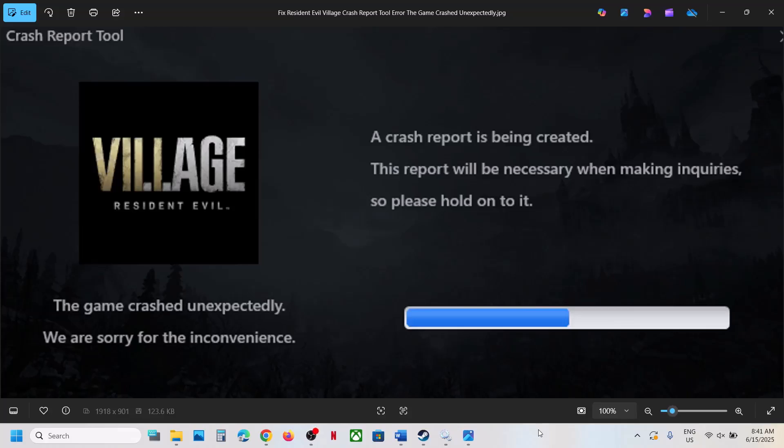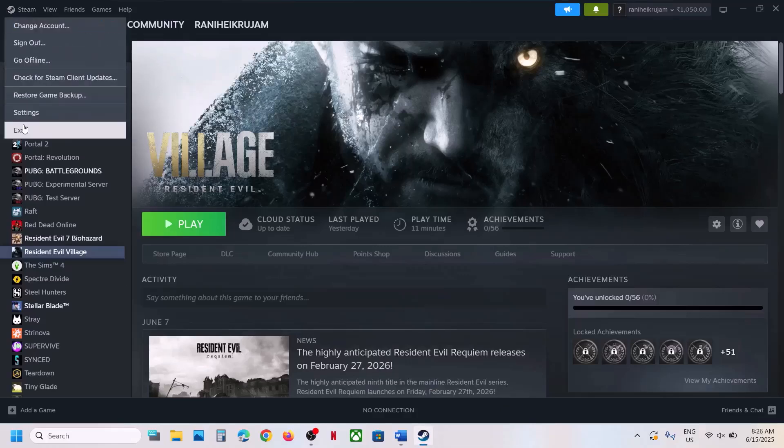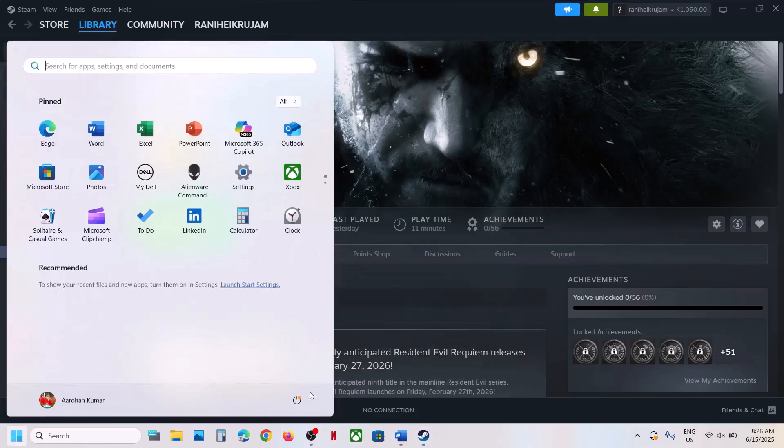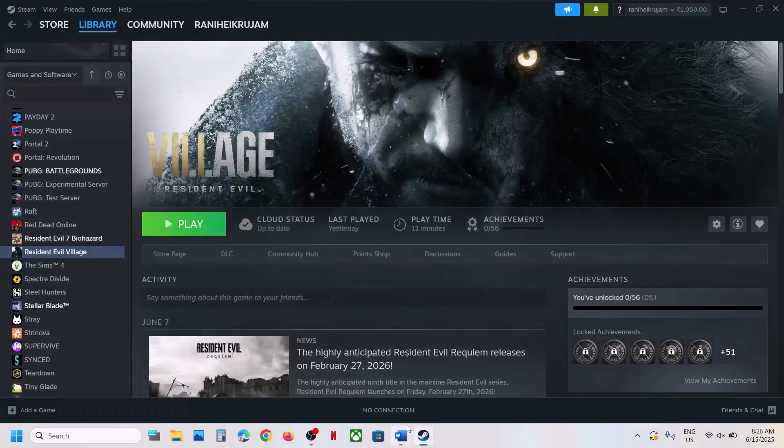Hello guys, welcome to my channel. If you are receiving this crash report and the game crashed unexpectedly, please follow the steps shown in this video. The first step is to restart Steam — go to Steam, hit exit, relaunch Steam, and then launch the game. If that does not work, restart your computer once and after the system restart, launch the game.